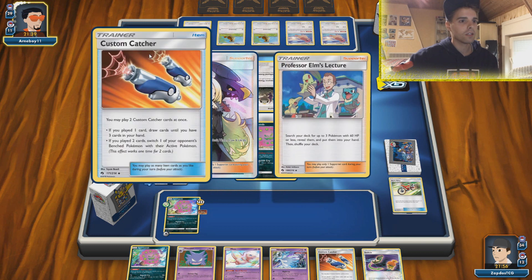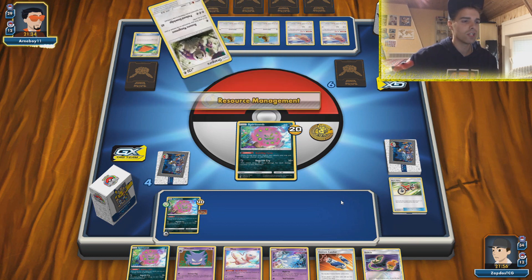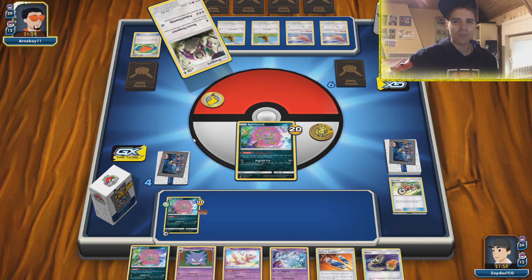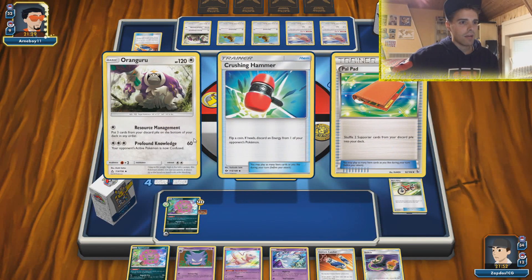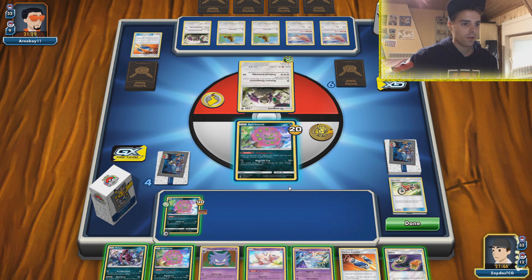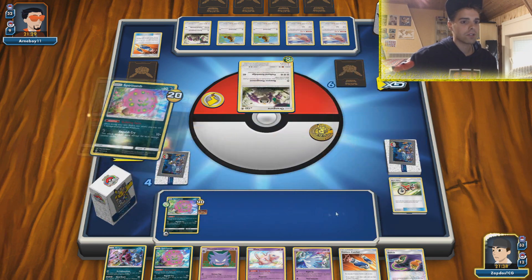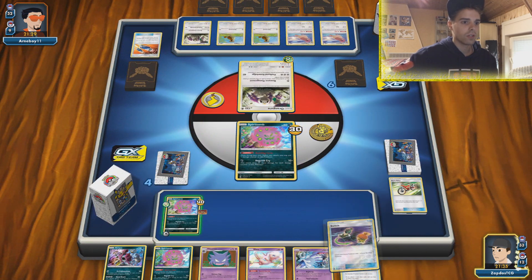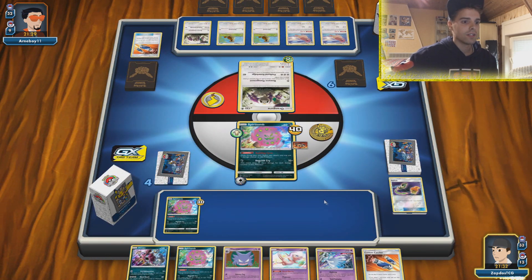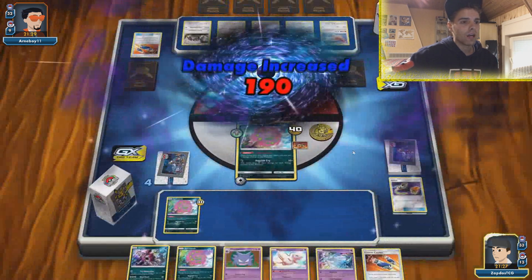We have a Hoopa but only two abilities so far, so we're not gonna bench that down. We're gonna use Building Spite to put this at three damage counters, and use the Switch. Haha — didn't see that one coming did you Arne? Here comes the Anguish Cry — bam! We're gonna knock out all these Orangurus. The bad thing is he could Stamp us and then get the lock on, so energies come on. I thought this was Quagsire Nagandel with a Hoopa, but no — it has to be Pidgeotto Control.